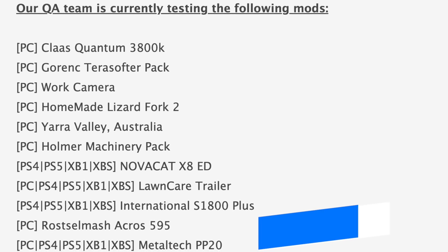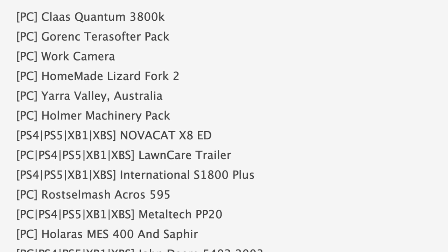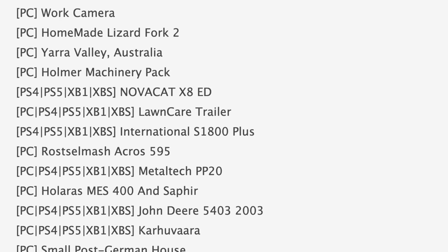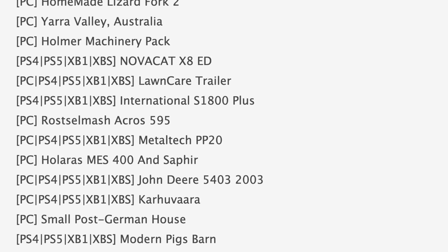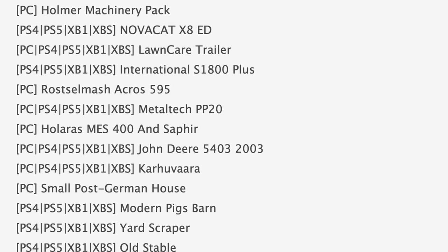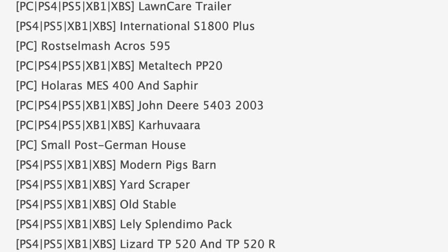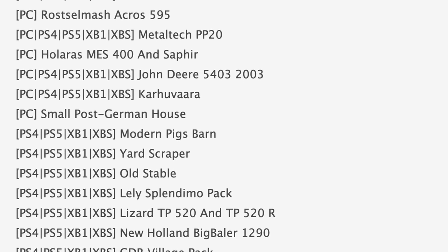Starting off with mods in testing, we have 23 mods on the list. None are in stage one PC testing, 14 of them are in stage two console testing. Notable mods in PC testing include the Class Quantum 3800K, Gorg Terra Softer Pack, Work Camera, the Homemade Lizard Fork 2, Yara Valley Australia, Homer Machinery Pack, Raw Smash Acros 595, Alarus MES 400 and Sapphire, and the Small Post German House.